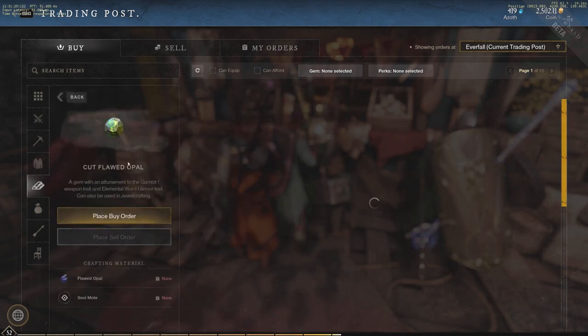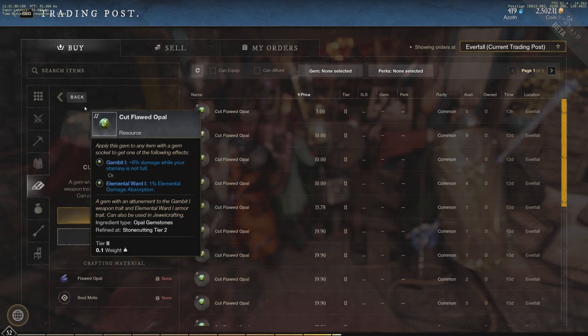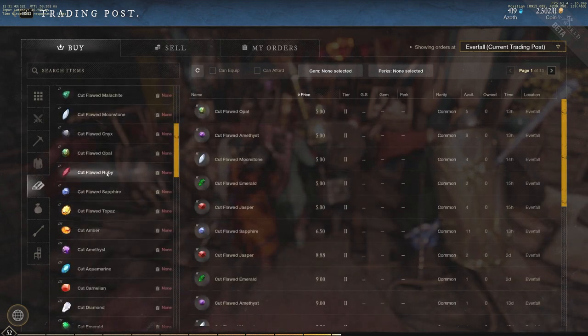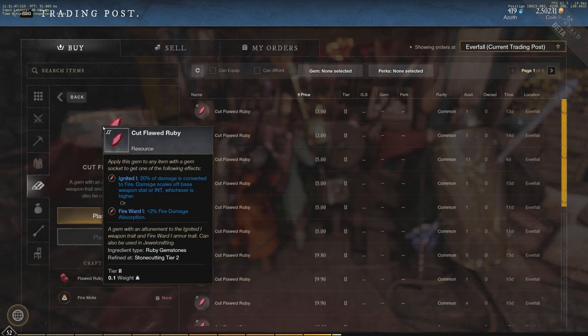Moving on, we have Opal: 6% damage while your stamina is not full. This is going to be very solid because your stamina is almost never full — light armor users are usually rolling around making plays and will consistently have low stamina. So Opal is a good option for those players.